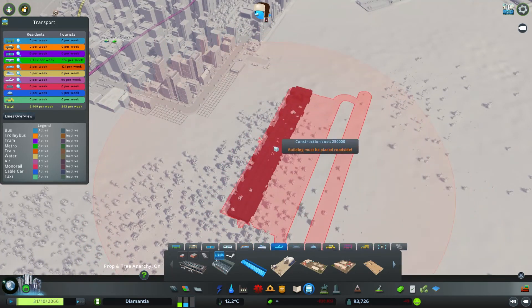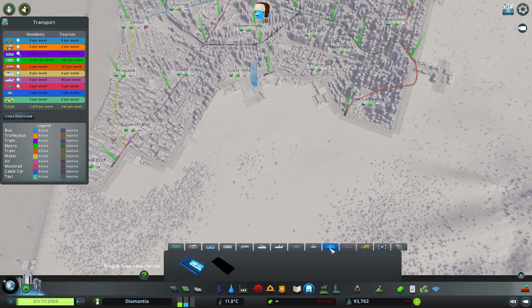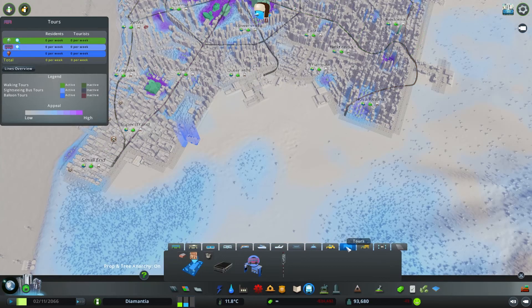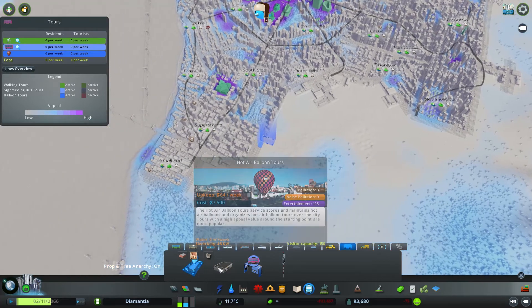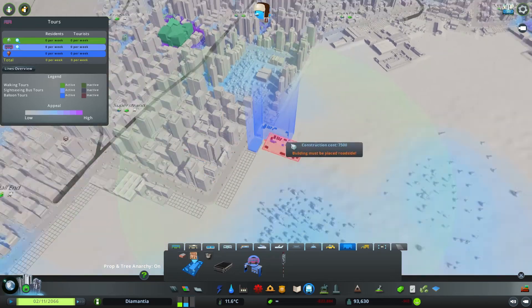Unless you download a mod, you still have to deal with a pre-designed runway. But you also have monorails, cable cars — very cool — taxis, tours, hot air balloons, and sightseeing buses around the city.